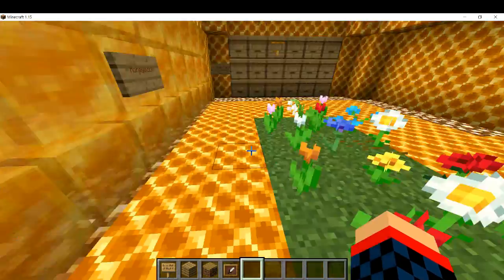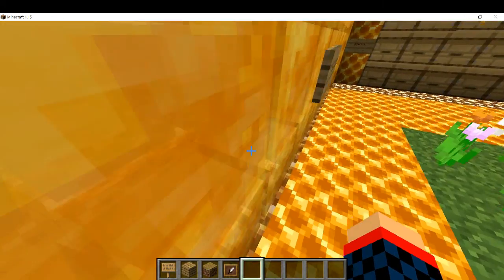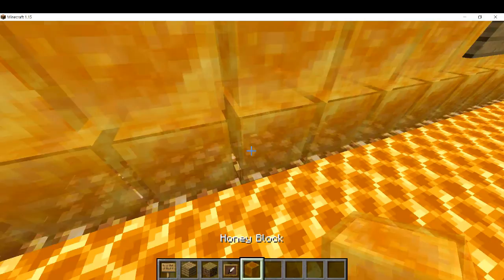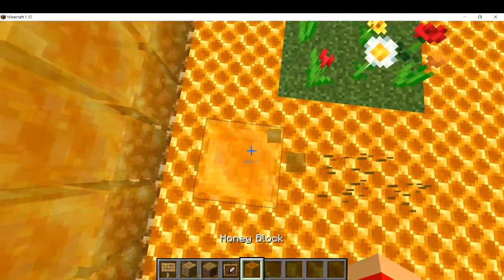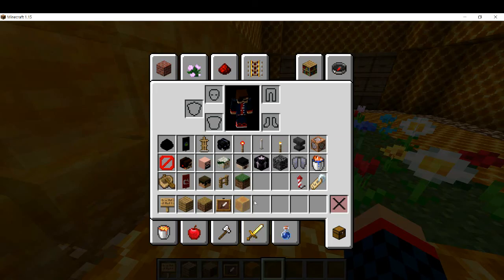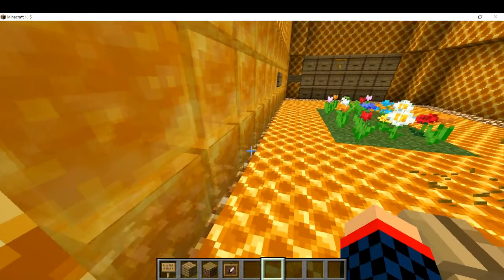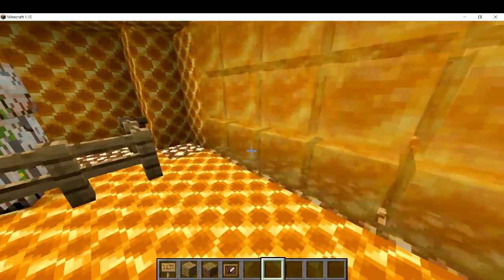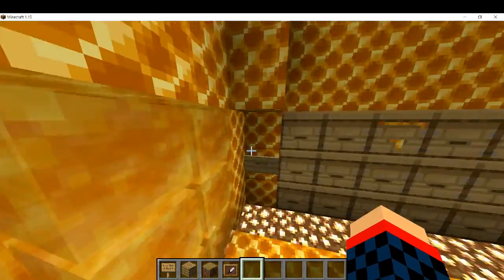Honey blocks are very sticky. You can slide down them, and you can't jump while on them — there's even an achievement for getting stuck. They're like slime blocks but much worse. Maps made by people using 1.15 are going to be really creative with these.